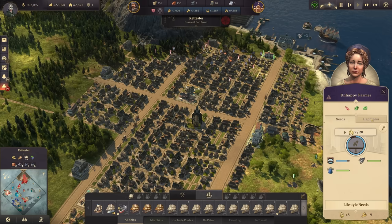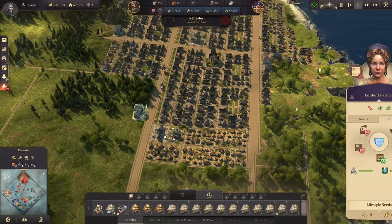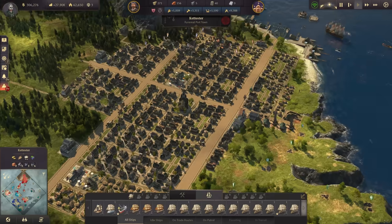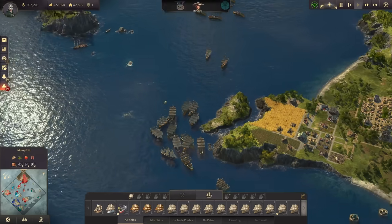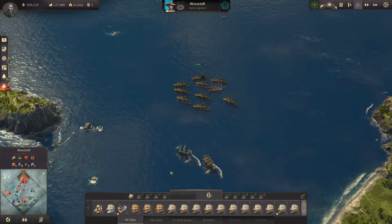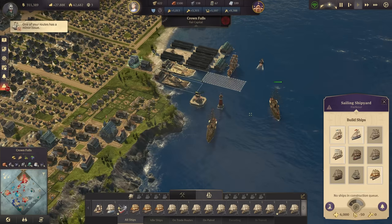We do have schnapps and beer - we have everything we could ask for down here. There's also a pub close by - they have nothing to complain about. The fleet can stay there. There's actually a trade ship here I've locked away, not very much on purpose.